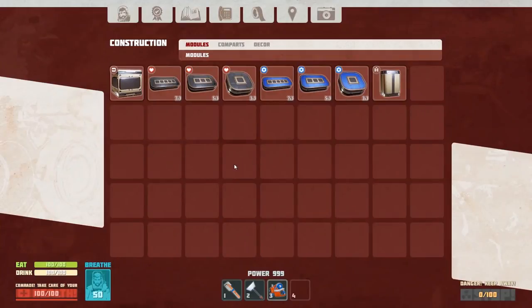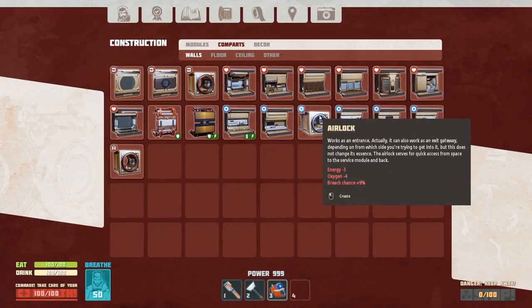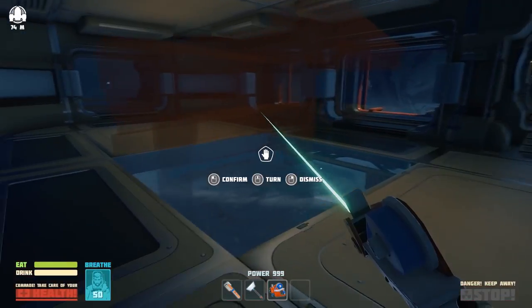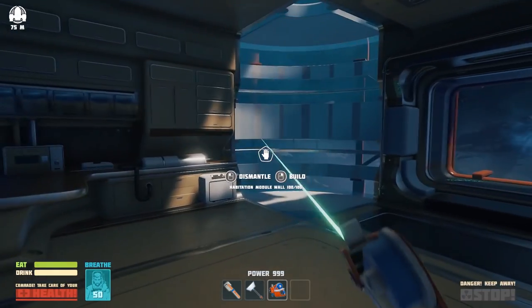This can be our common area. We'll do decor stuff in this area. We've got a bed, a kitchen — let's throw the kitchen in here. It probably has to be up against the wall. Yes — we've got a kitchen there.